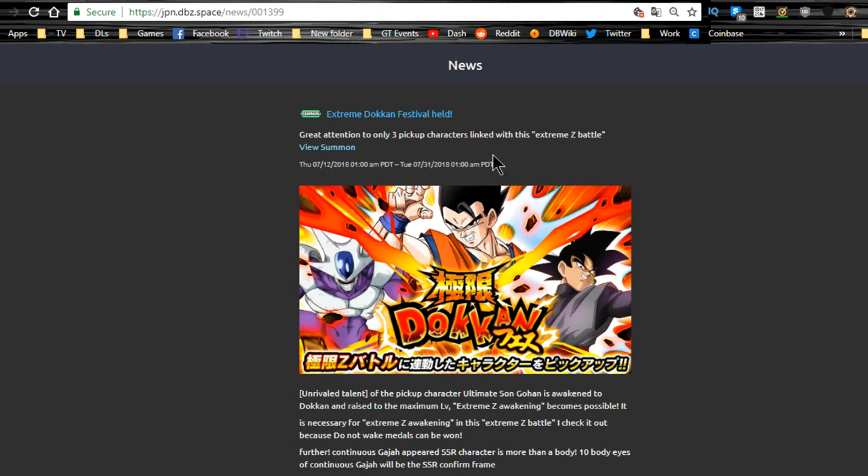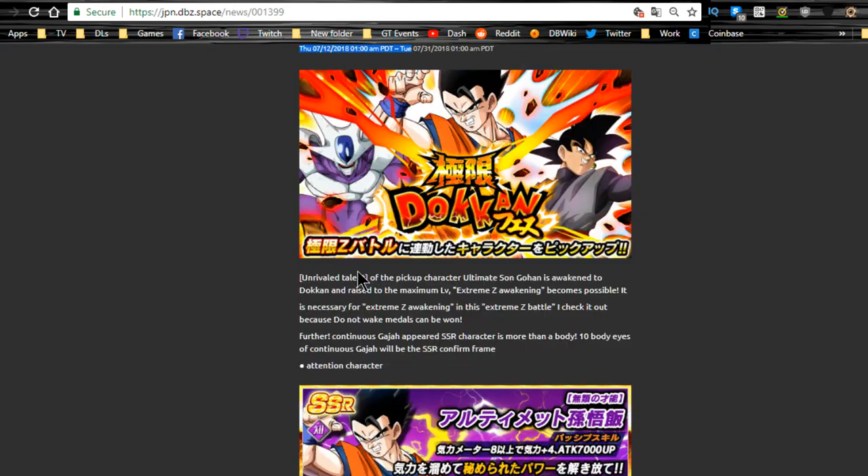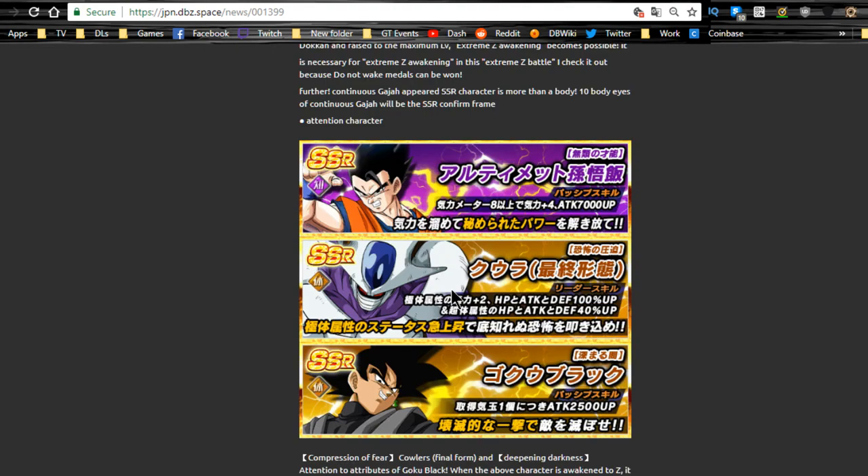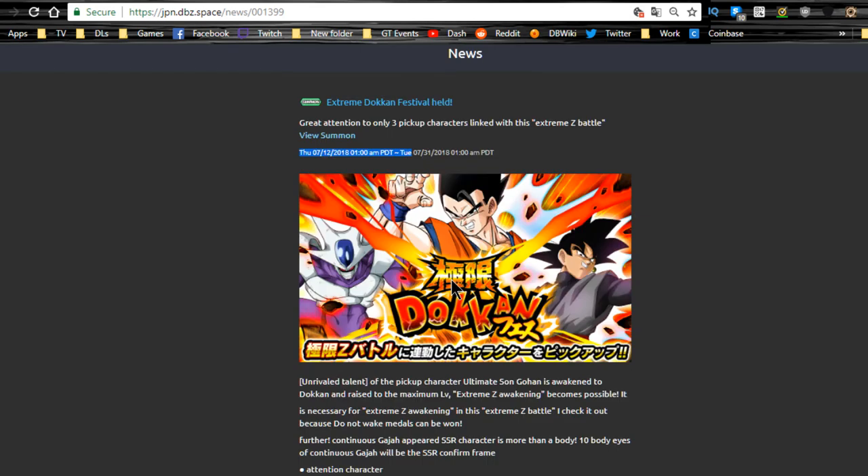Moving on to the banners: until 7/31 we have the Extreme Gohan banner featuring Gohan, the physical Kora, and physical Goku Black. The 120 Kora is actually really good — one of my favorite 120 leaders, especially among villains. There are only three featured units so you have a higher chance of pulling them. Summon on that if you're looking for any of those units.